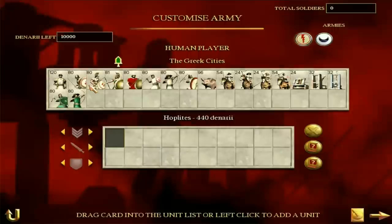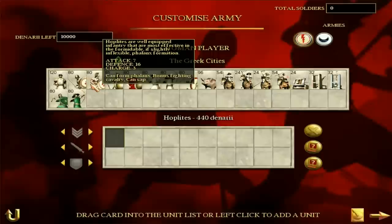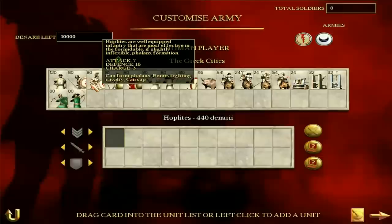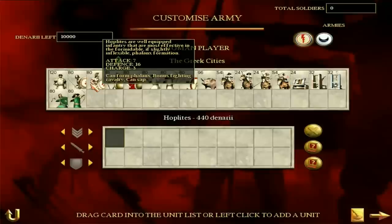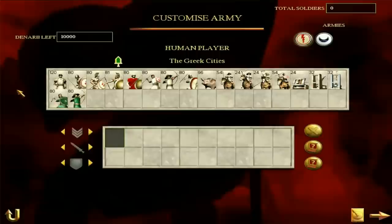Normal hoplites are a good, solid unit. They can form a phalanx, obviously. Attack of seven, defense of sixteen — twice as good as militia hoplites. And they don't have the debuff of bad morale, which is good. These guys hold their ground and are good against cavalry. They're not amazing in the attack, but if you charge most units into a phalanx, they're going to suffer, because they can't get to you but you can get to them with your long spears. If you like phalanxes, you're going to like Greece.